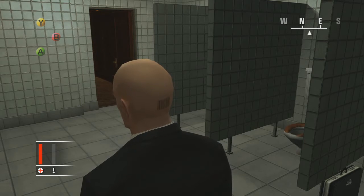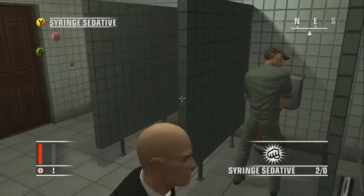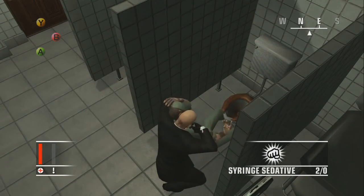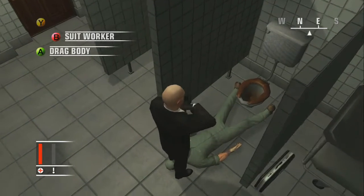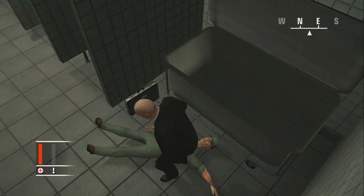Put it away immediately because there's another dude already there. We're gonna wait till a worker comes in — a handyman in a green overall. There he is. Wait till he does his business, sneak up on him, hit him with the syringe, then drag him towards the bin.